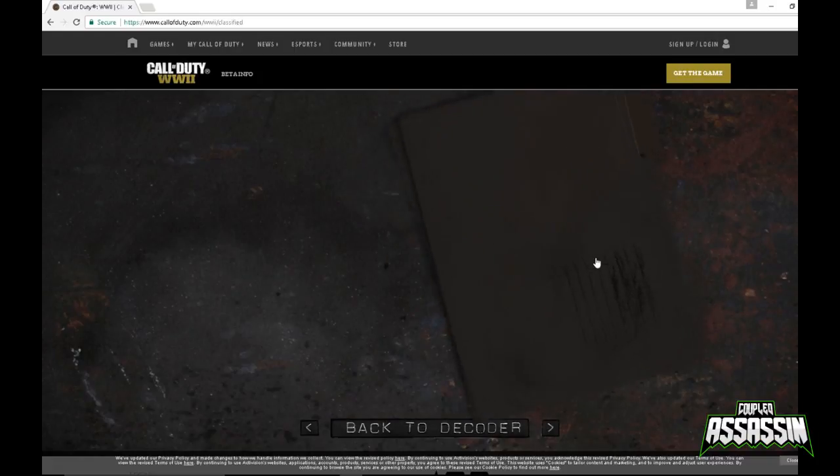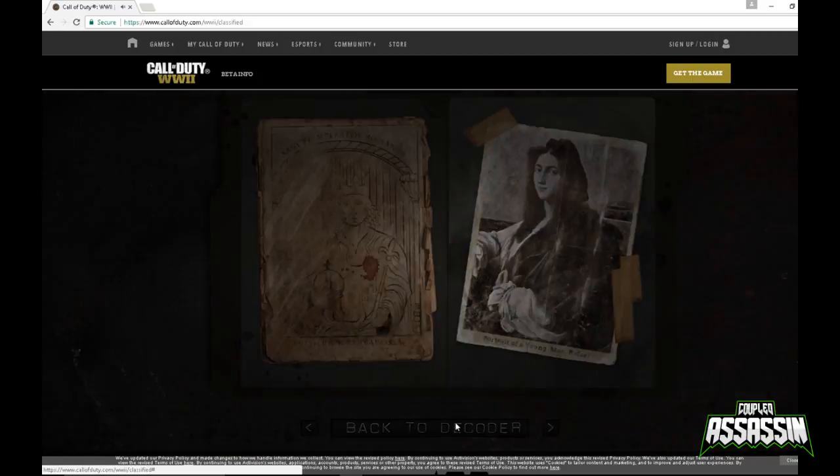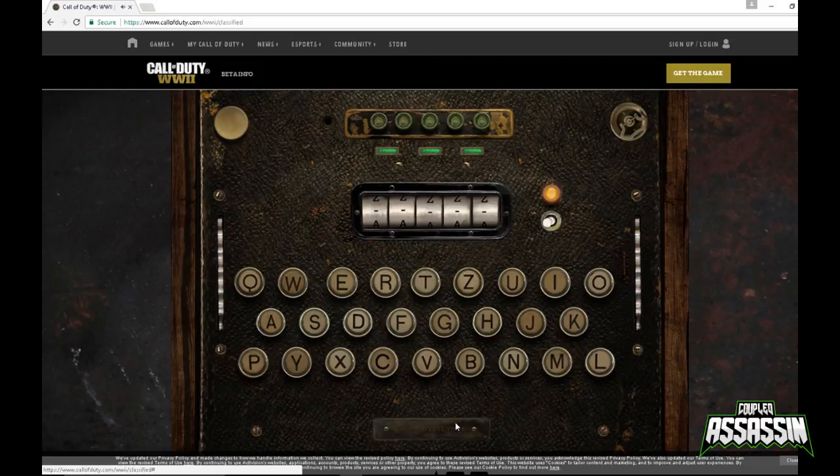We get a little folder — click on the folder. We get these two pictures, which you've seen in the previous video so I'm not going to go back into it. Let's click on 'Back to the Decoder'. Now we've got five more codes that we need to type in, which will push us to some more hidden information.